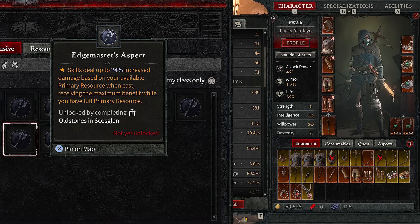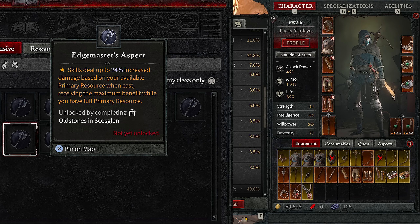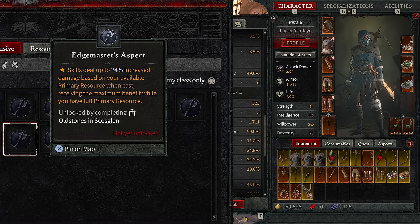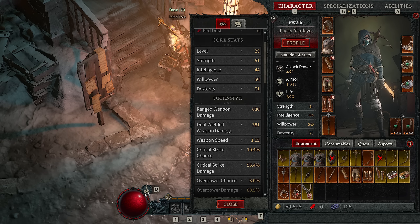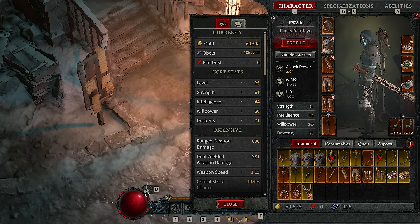There's also the one where you gain damage based on how much energy you have. With Inner Sight it puts you at full when it procs, so you can pretty much have that effect constantly whenever Inner Sight is active. I kill fast already, so I can only imagine having these effects stacked — it probably kills twice as fast, so definitely include those in the build.